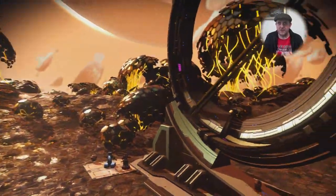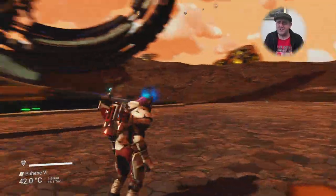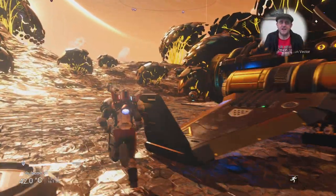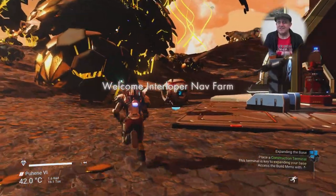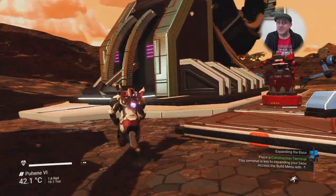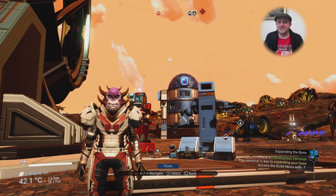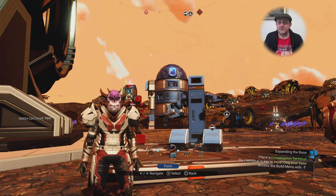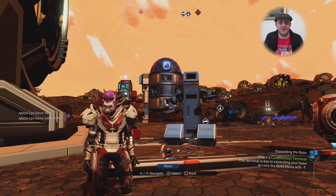There are a couple of plantable plants at the top — gravitino balls and some album pearls for you. There's also a galactic trade terminal on the lower floor, though it's quite hard to get off the ladder in that base. Hopefully you're going to come along and visit, even if it's just to see how I put these little droids together — they're just made out of decorational pieces. You will need an Atlas Pass level one to open those barrels.